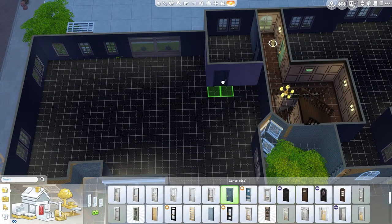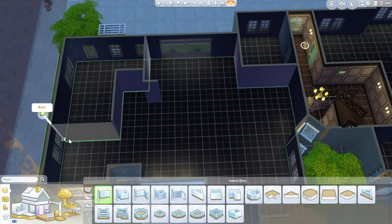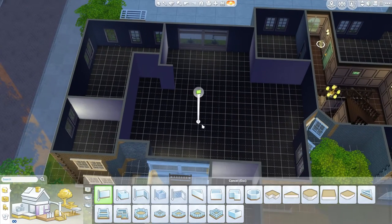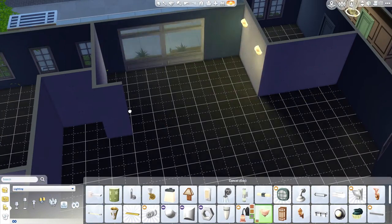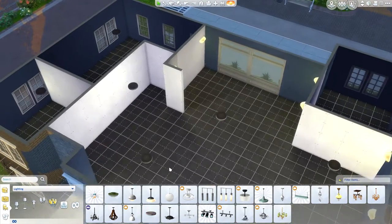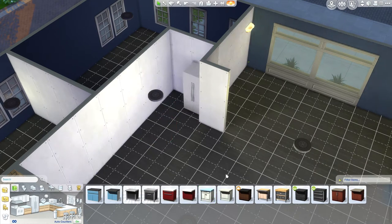Hey guys and welcome back to another speed build for my Friends Let's Play. Today we're doing Phoebe's apartment, which I've made in the same apartment building. I've done kind of the same thing I did with Ross's apartment. I made an extra hallway to Phoebe's front door because I really wanted to make it in the same apartment but wanted it to be as accurate as possible. Even though you don't really see a lot of Phoebe's apartment - really only the kitchen and the living area - the bedroom and bathroom I've just made up completely.